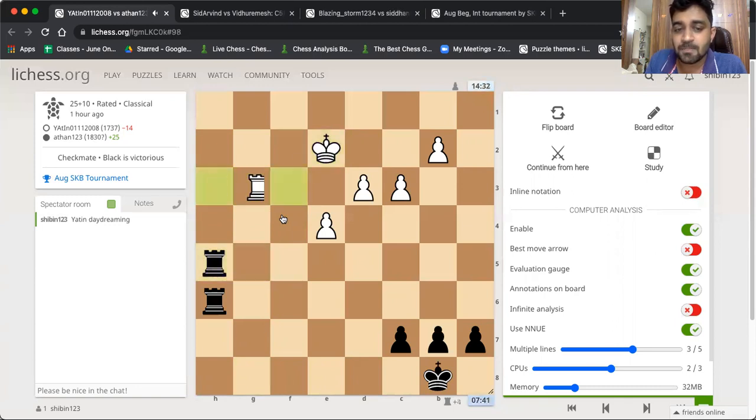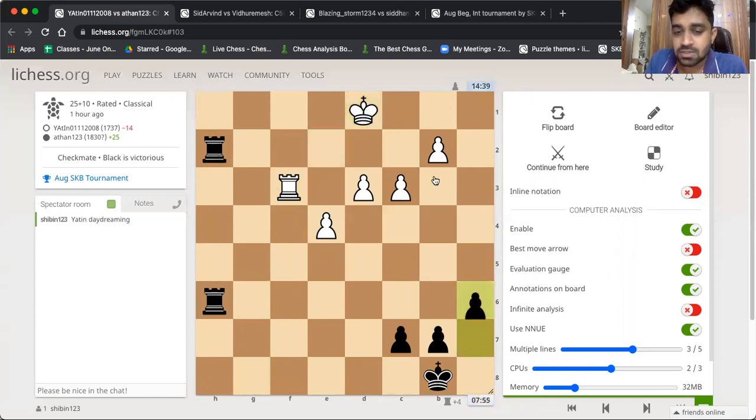Now the pawn is gone. Yathin is frantically trying, but Atan doesn't fall for the mate — he makes space. Again, Atan could have been a little more professional here. Rook check, king moves, and then rook check again. He escapes. So Atan was essentially perfect. A6 — A5 would have been better. A6, king moves, rook b6, a very nice move forcing b4, and then the rook comes back.